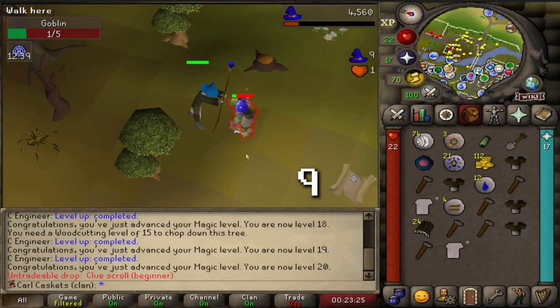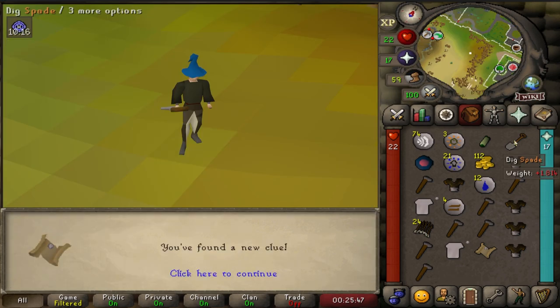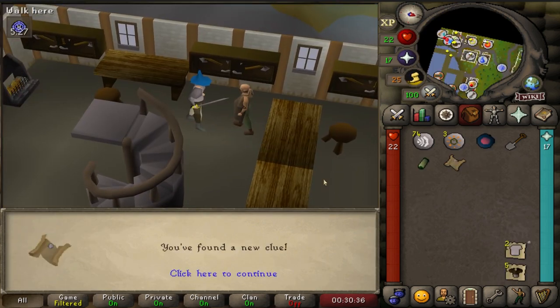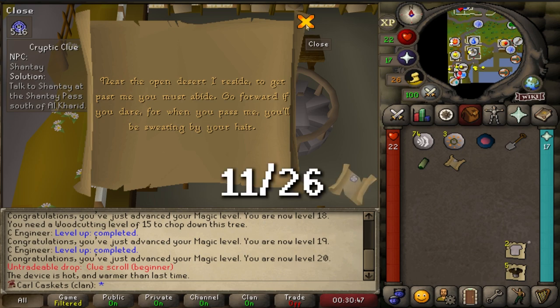Beginner clue number nine! Speak to Reldo, east of Alcarid Mine. Brian in the Port Sarum Battle Axe Shop. Shantae - this is a new step. Yeah, this is number 11.